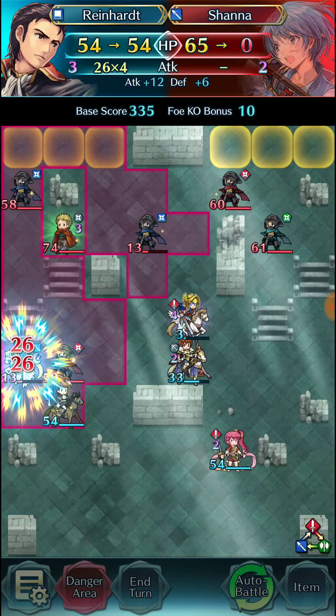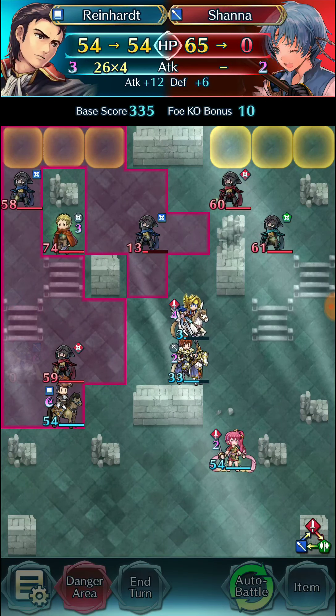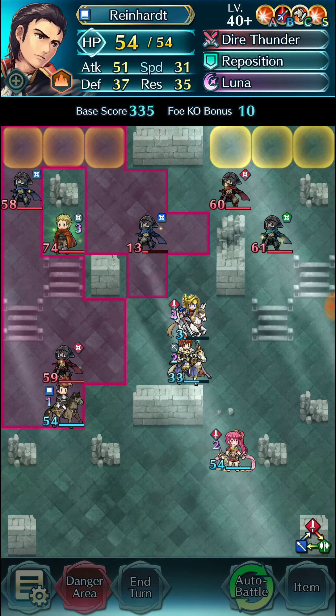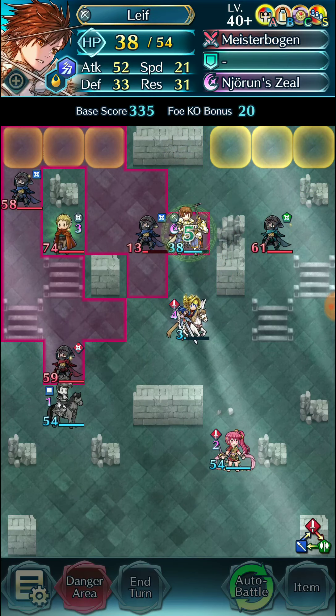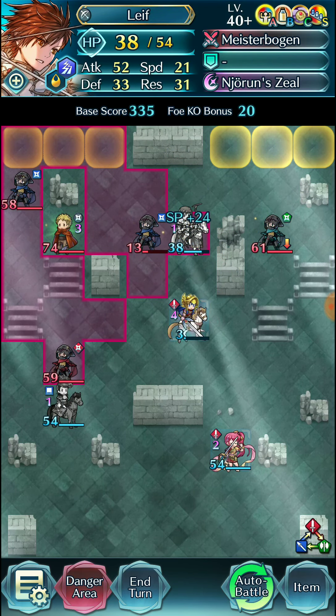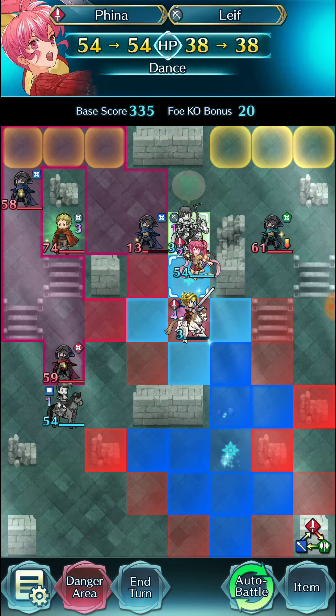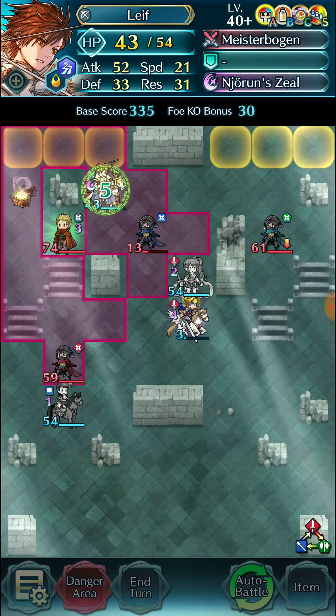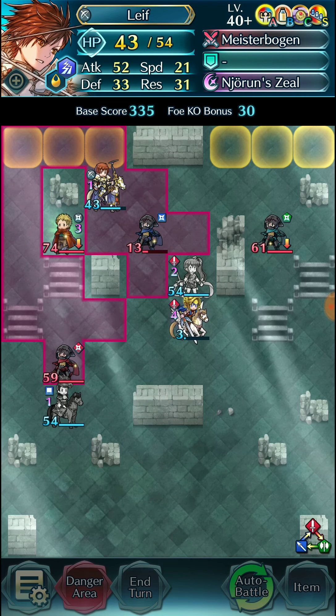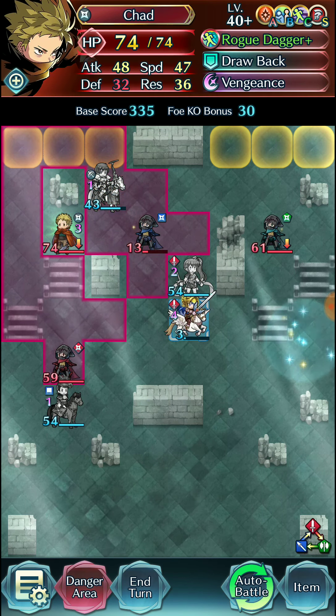Here we can take out Shanna with Reinhardt — thanks to Lancebreaker it's super comfortable. Legendary Leaf can take out that red thief, and because Shida is so low on HP, Pina can jump in and use Wings of Mercy to dance Legendary Leaf to pick up that kill as well.